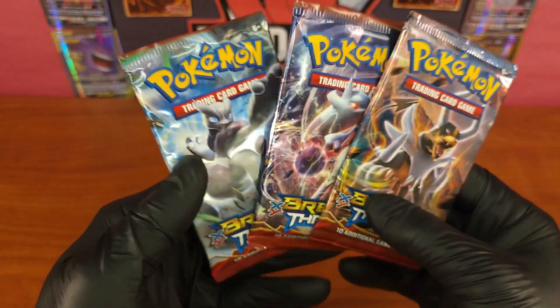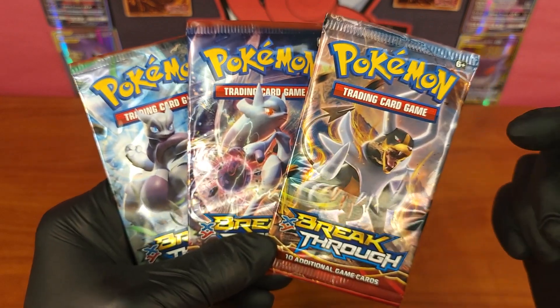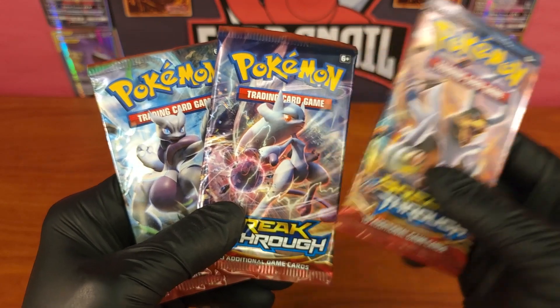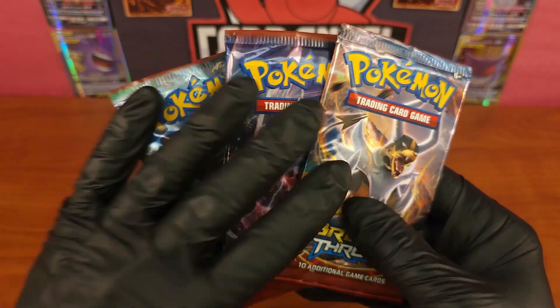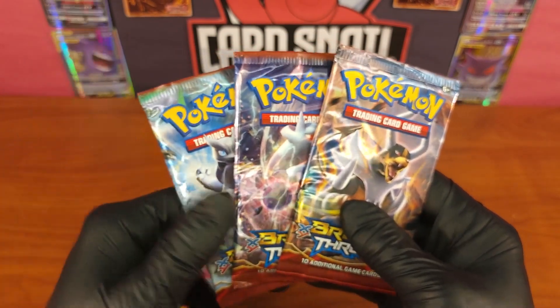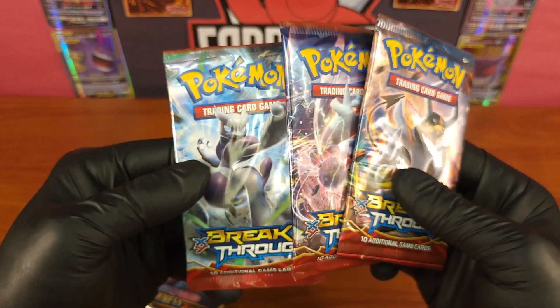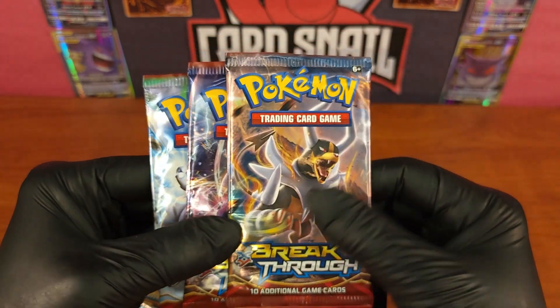Welcome back to Card Snail, and if you're new to the channel please like and subscribe for the latest updates. Today we are taking a look at the X and Y Breakthrough series with three packs. The motto of the channel is Card Snail — we want to buy slow and sell high, trying to have as much fun as we can while turning a little bit of profit, or at least breaking even.